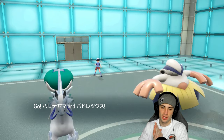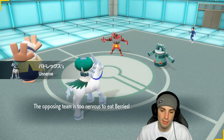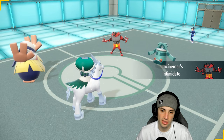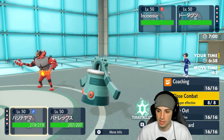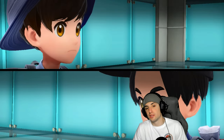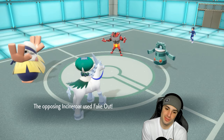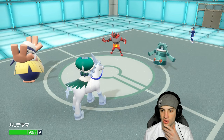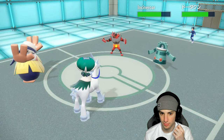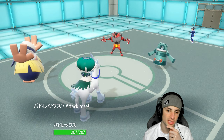They can set up Trick Room if they want — I'm not even going to Fake Out. I'm going to allow them to set up Trick Room because I expect them to Fake Out my Ice Rider Calyrex. I'm going to go for a Coach here, boost defense and attack, and just throw a Glacial Lance. I don't want to use my Tera yet. They Fake Out the Hariyama — fine, I get off a free Glacial Lance. They pop Trick Room. I've got Covert Cloak which is gorgeous — we still get the Coaching off, we get that attack and defense boost.